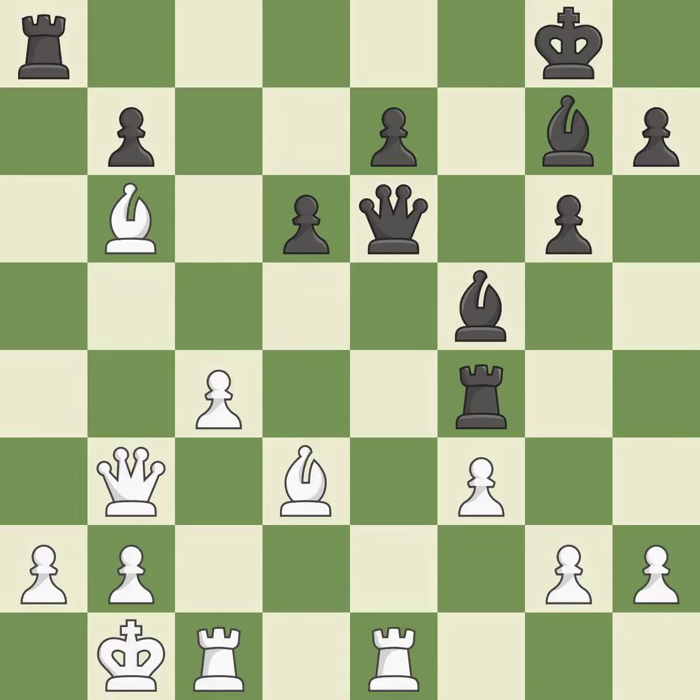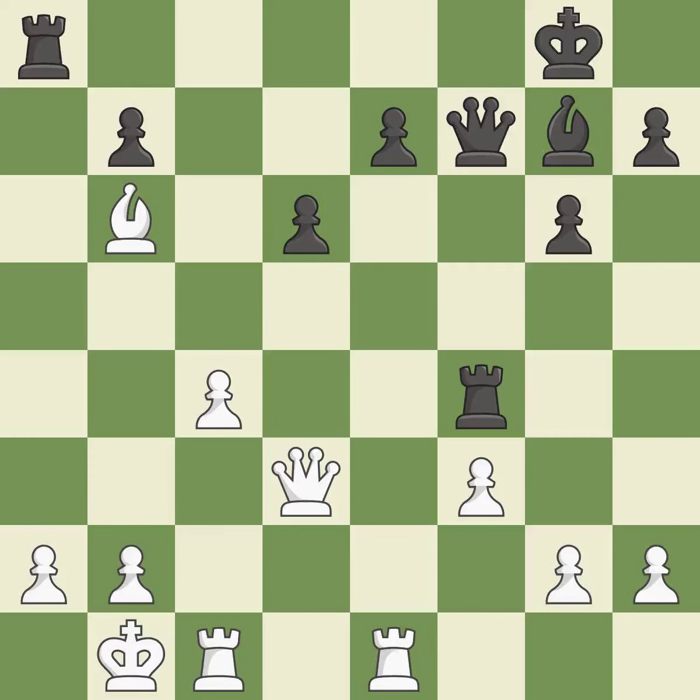By assaulting the opposing queen, this activates a piece while also buying time. This exchange is fair. Backs off — the queen is therefore moved to safety. This suggests exchanging items of equivalent value — among the best actions.